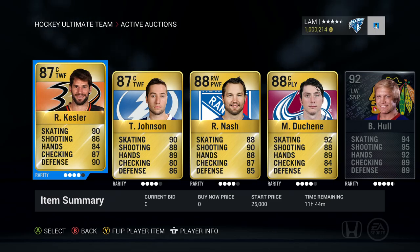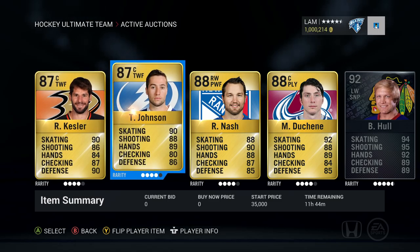First of all, we have Ryan Kessler, 87 overall — two low-end players with Kessler and Johnson. Kessler has a 25,000 star price and has some amazing face-offs. Next up is Tyler Johnson, he's worth 35,000 coins.